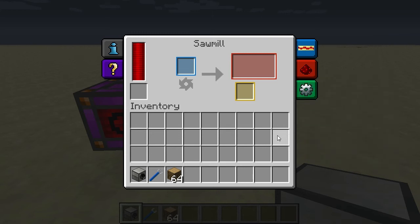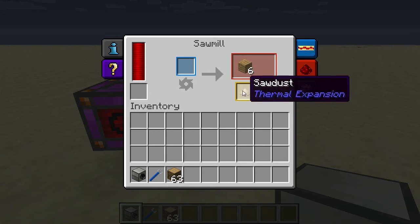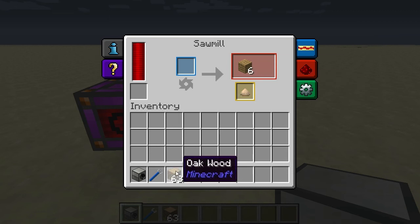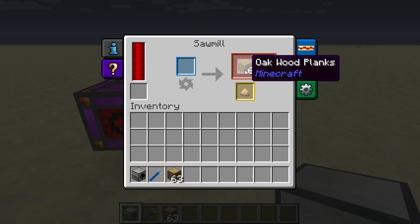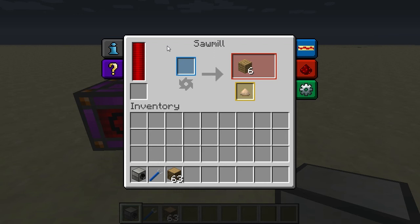Now let's look at how this machine works. As the name suggests, it's a sawmill designed to process wooden items. I've got some oak wood here — let's input one. When it's done it outputs six oak wood planks and one sawdust. Normally if you throw oak wood into your crafting grid you get four planks, but now you get six planks and additional sawdust. The reason to use a sawmill is because it's more efficient than doing it the vanilla Minecraft way.